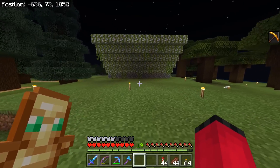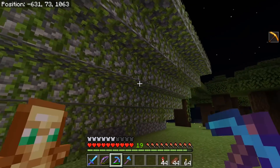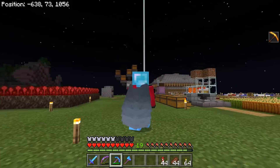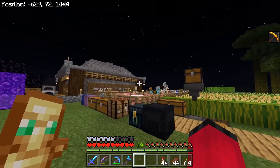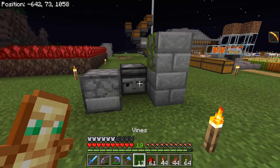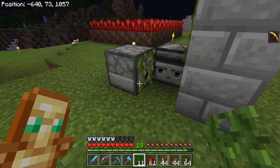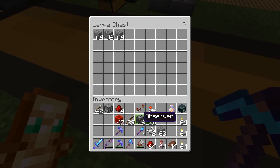First things first - let's have a look at building a vine farm. This is my standard vine farm design - you've got to wait for the vines to grow and then use silk touch or shears. It takes ages to get any vines. I'm thinking - and I might be barking up the wrong tree - but since we can now use shears in a dispenser to automatically shear sheep, can we automatically shear vines? No, it doesn't work. What a shame - there goes my automatic vine farm plan.